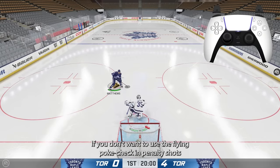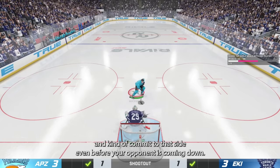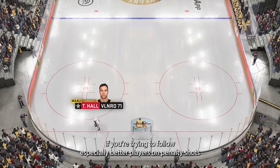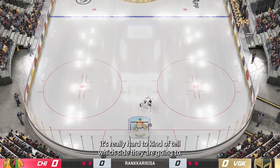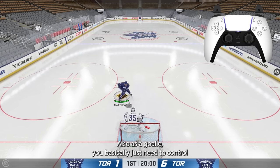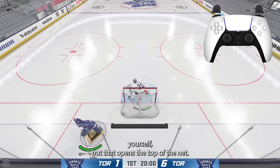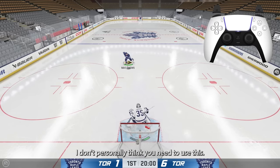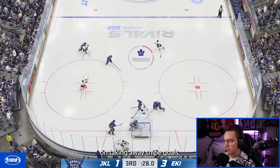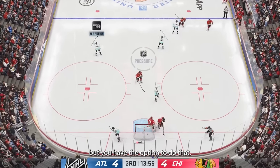The flying pole check is really effective in shootouts and penalty shots too. If you don't want to use it in penalty shots, I'd recommend committing to a side even before your opponent comes down — it's really hard to tell which side better players will go, so just make that decision early. As a goalie, you basically just control your player with the left stick. Pressing R2 puts the goalie down yourself, but that opens the top of the net. If you want to be creative, you can use the manual goalie to take away snipe or glitch goals, but it gets really risky.